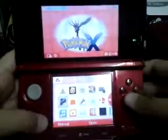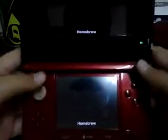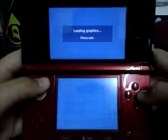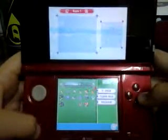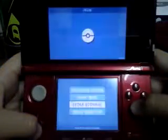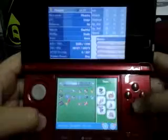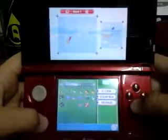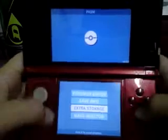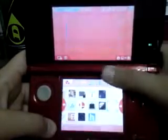So what you want to do first is go to a Pokemon Save Manager app. Let's wait for it to load. Okay, go to extra storage. What you want to do is copy your Pikachu — clone it and keep a clone over here like this.